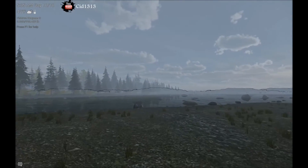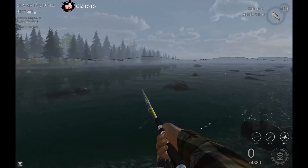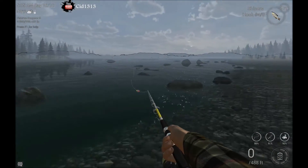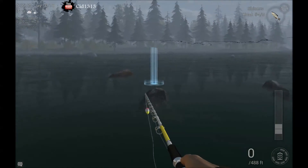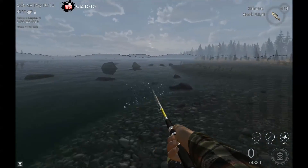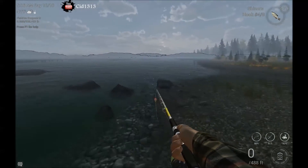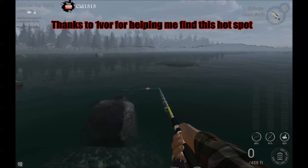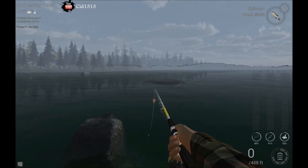I'm just gonna walk over here — there are a couple of spots. I know a lot of folks like right here, and some folks like to come over here and cast right here and let it float down. But my favorite spot is clear down here. Let me just tuck up next to this rock right here, and then we'll show you some baits to use.